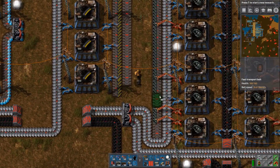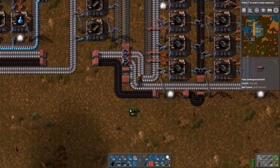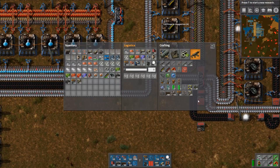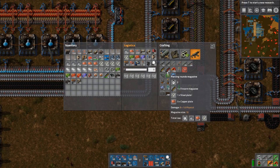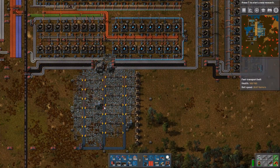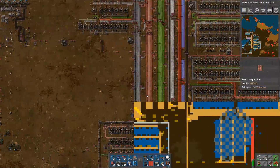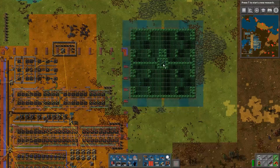A full belt of iron coming in to satisfy the needs of magazine producers. This magazine output needs to be routed somewhere below, so I'll be changing the direction. You guys have the space to come through an underground belt, but this one absolutely does not. We need steel and copper plate, so we gotta bring them here as well. A full belt of copper plate and a belt comprising half firearm magazines and half steel plates - that is how it's gonna be.